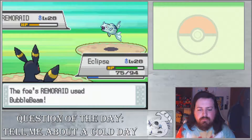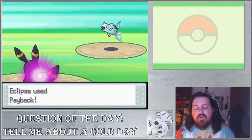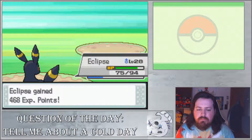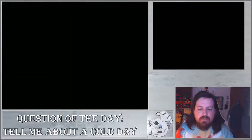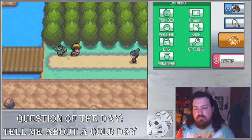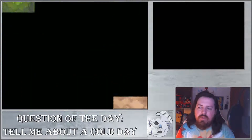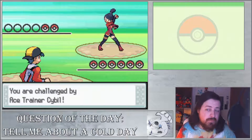Bubble Beam. Payback and Secret Power are going to be Umbreon's best options. I do have Quick Attack too. Umbreon's main job is to come out if I need something to take special attacks. This next person is an Ace Trainer, which means she's actually going to have some tougher Pokemon or a better type matchup.